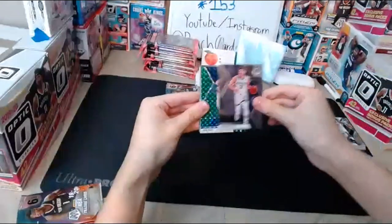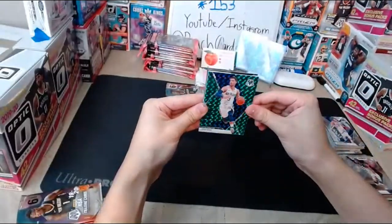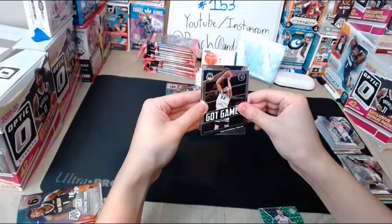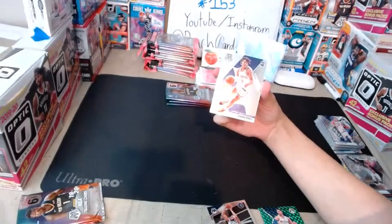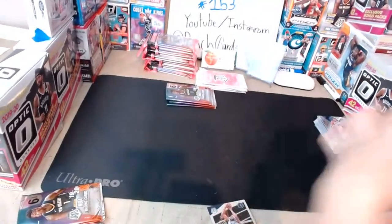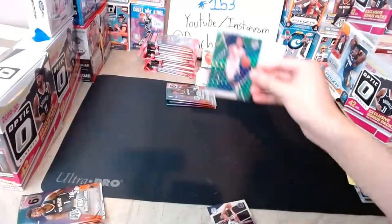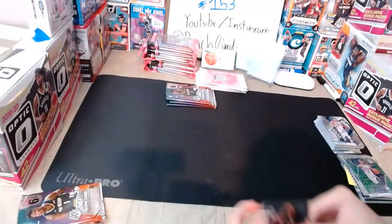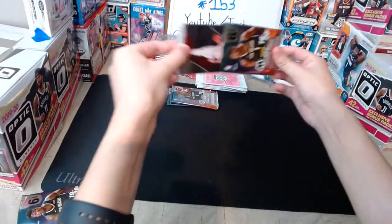Continuing pack nine: a green Mosaic of Josh Hart for the Pelicans, a got game of Karl-Anthony Towns for the Timberwolves, and Jordan Poole for the Warriors. Warriors seem to show up every single break — feels like even in an Obsidian box we'd find them somehow. Pack ten: Kevin Herter for the Hawks, Julius Randle for the Knicks, Jonathan Isaac for the Magic, Ricky Rubio for the Suns.